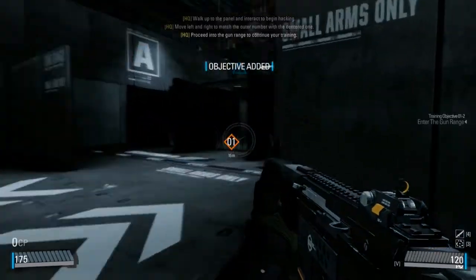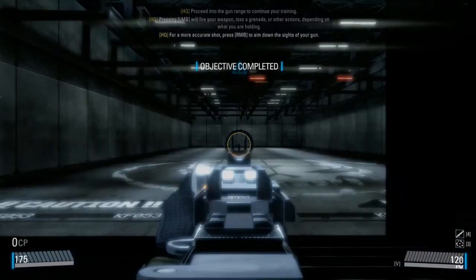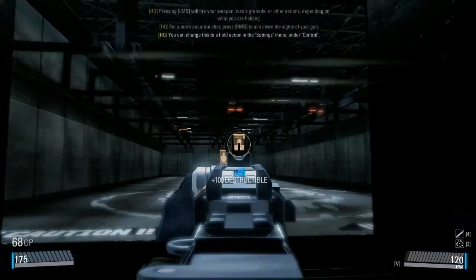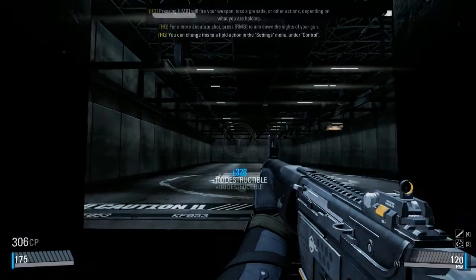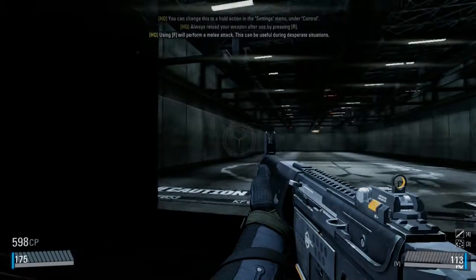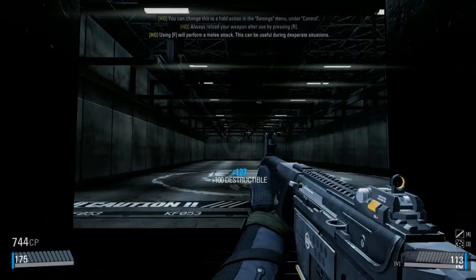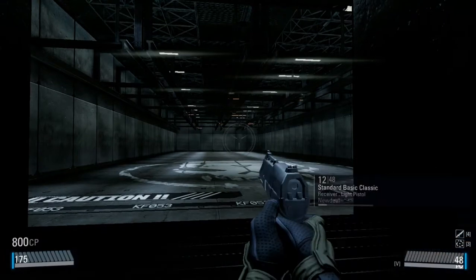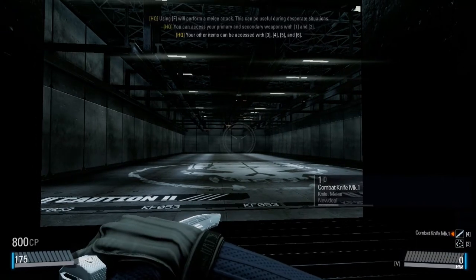Now let us begin. The most important part of combat is knowing how to aim — press into the gun range to continue for a more accurate shot. Press the right mouse button to aim down the sights of your gun. You can change this to a toggle action in the settings menu under controls. Always reload your weapon after use by pressing R. Using the F key will perform a melee attack — this can be useful during desperate situations. You can access your primary and secondary weapons with the 1 and 2 keys. Your other items can be accessed with keys 3, 4, 5, and 6. Combat knife.